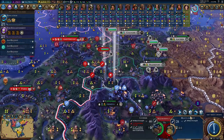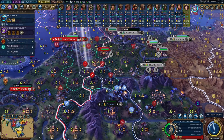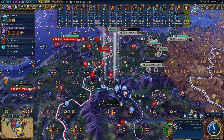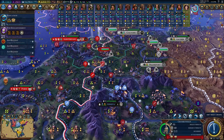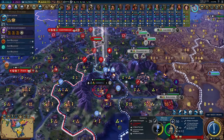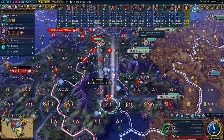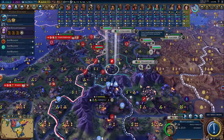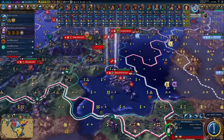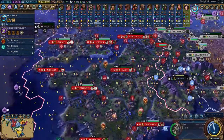I'm not going to actually declare war on Germany until... it would be best to move this guy here and get our swordsman back here. That way we can take the city, and if they build walls we'll have to put a catapult there.